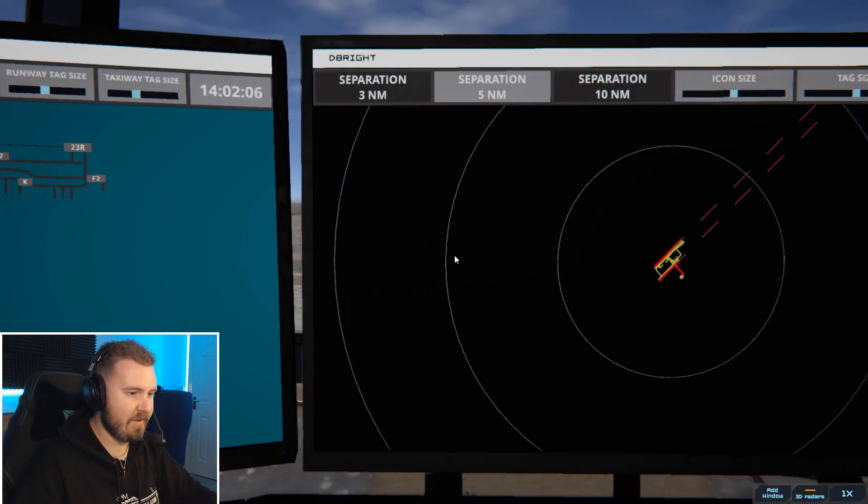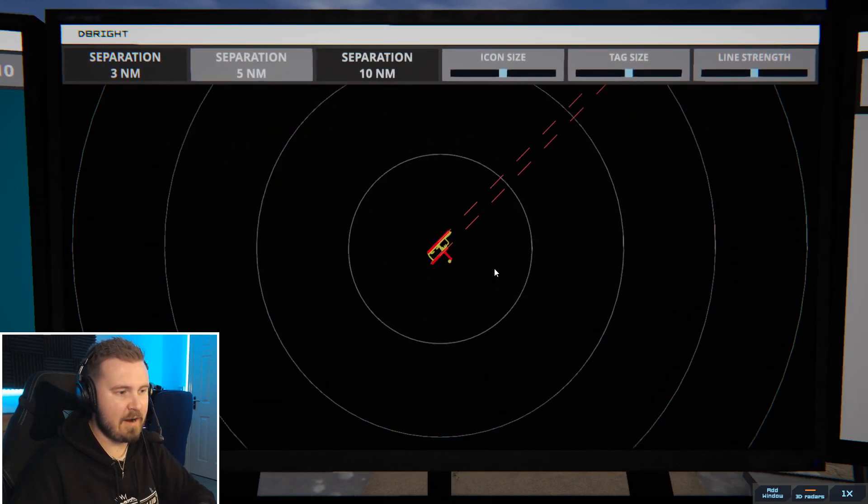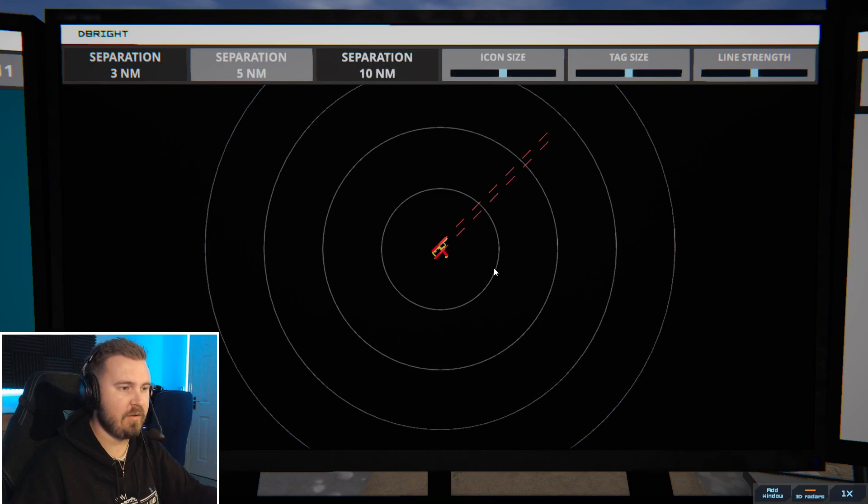Press F3 and move on to this screen — this is the radar screen. You can scroll in and out to see how far away the aircraft are if you want to look very far away. Again, you can mess with icon sizes, tag sizes, and line strength as well, which is what happens when the aircraft come up.